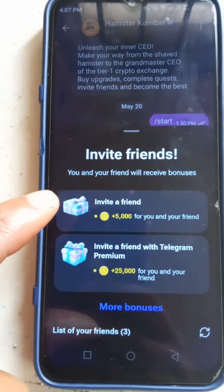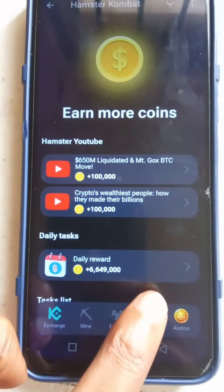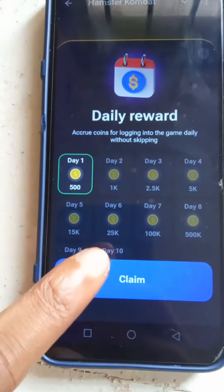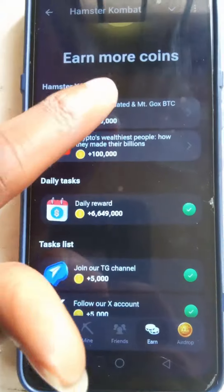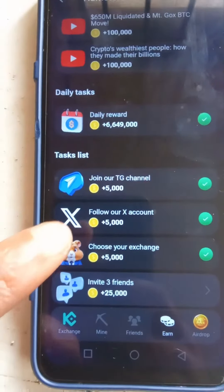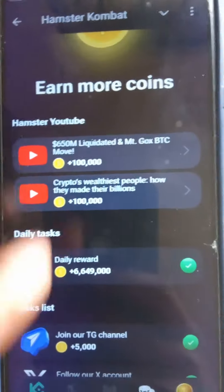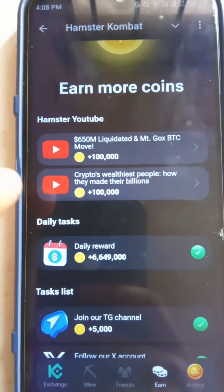You can invite your friends to Hamster. This next tab here has your daily tasks. You can click on this to get your daily reward — make sure you sustain this streak because if you miss it, it keeps resetting. There are also other tasks: join the channel for 5,000 coins, follow the X accounts, invite three friends for 25,000 coins.